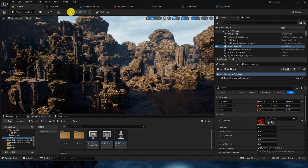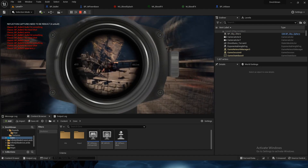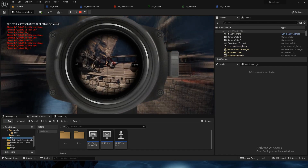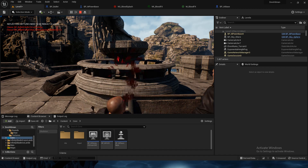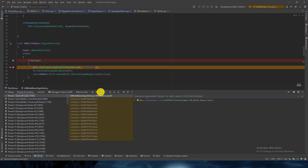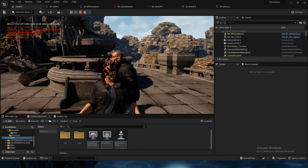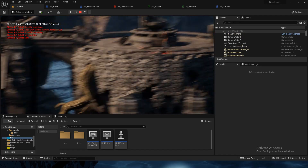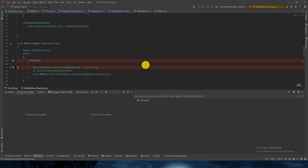Welcome to today's tutorial. Previously we added some blood artifacts and everything was working good, except when we added the destroy code — when hitting the head it was all good, but the destroy code was not working. The head is not visible, so let's test why.